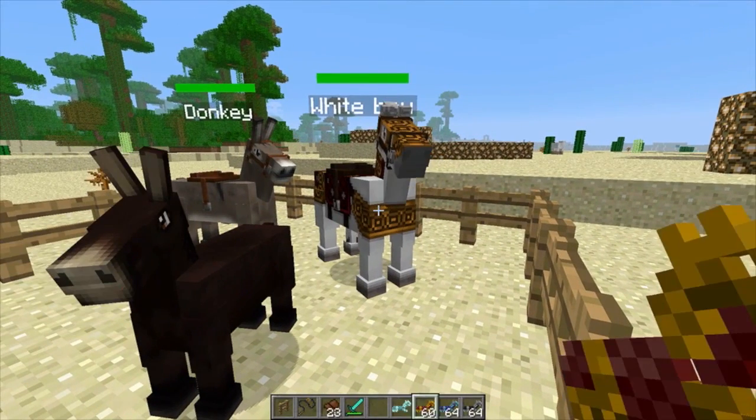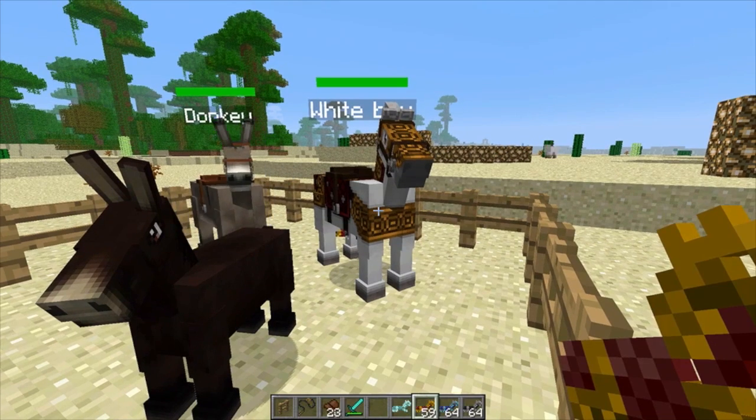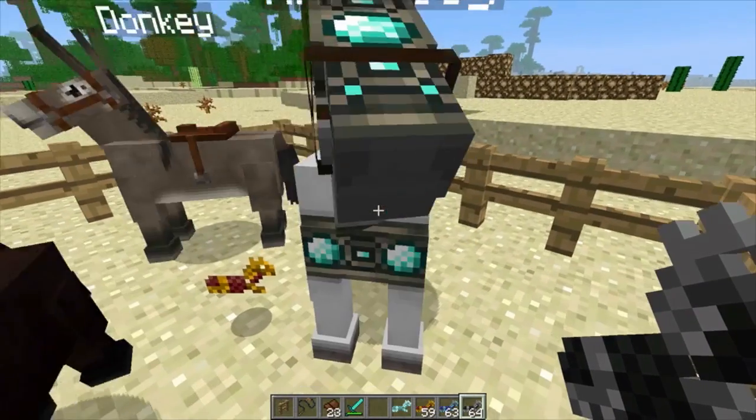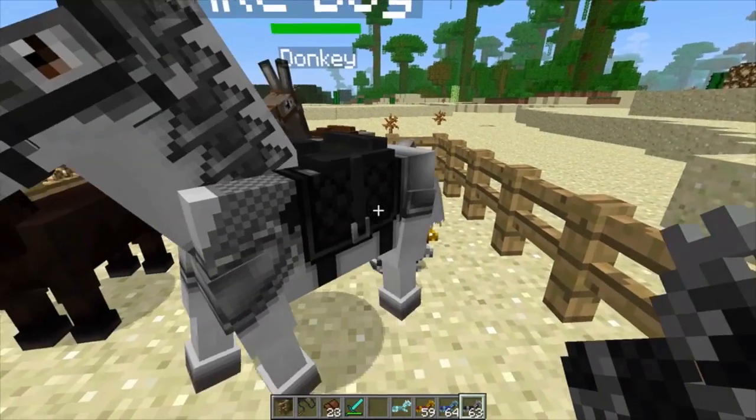You can switch through the armor that they have. That is gold right there, this is diamond — of course, the best — and then this is iron. So you guys can see that.